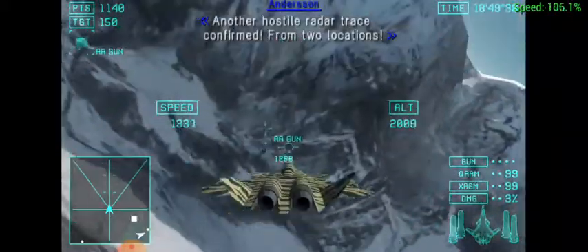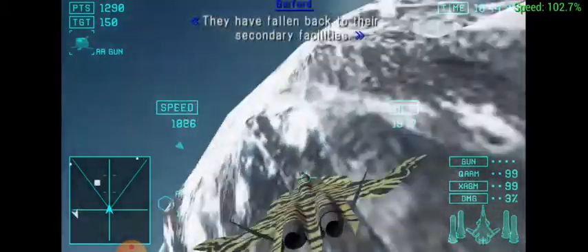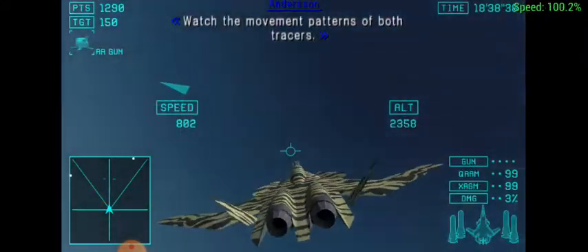Another hostile radar trace is confirmed. For the hostile zone 2, they've fallen back to the secondary facilities. New orders, Antares. There are still two radar sites out there. Watch the movement patterns of both tracers.